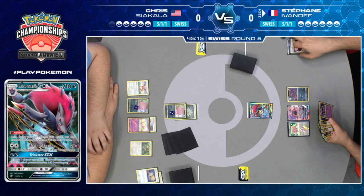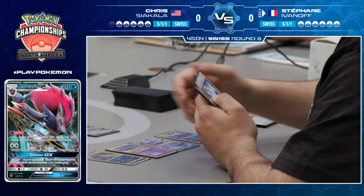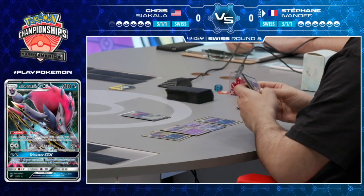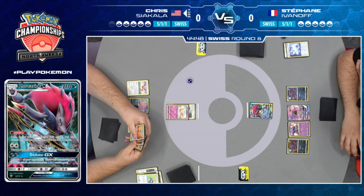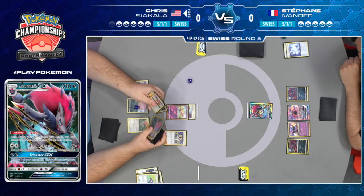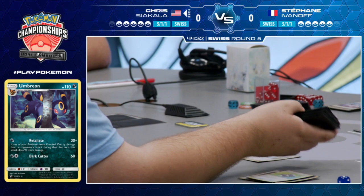Stefan had a pretty good start, but not a perfect one. The important thing is he's going to get that Alolan Muk into play, and this card just shuts down the Spiritomb strategy so hard. Look at every Pokemon on Chris's board — they're all basic Pokemon that have abilities. Now they're all basic Pokemon that do not have abilities, thanks to that Power of Alchemy from Alolan Muk. He can no longer use Spiritomb's ability to add damage counters, can't energy evolve with Eevee, and the bench barrier from Mew doesn't work anymore.